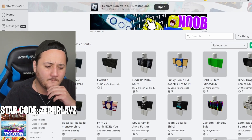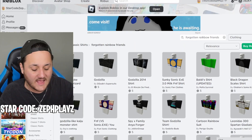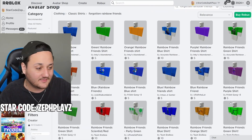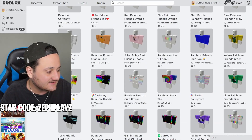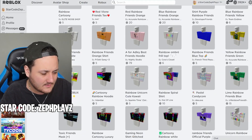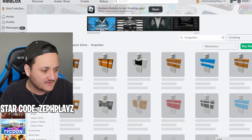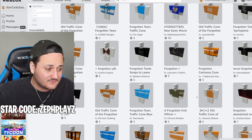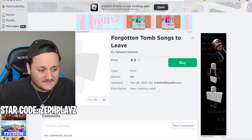Let's type in 'forgotten rainbow friends.' I have a feeling we're going to get a lot of rainbow friends results, but not the one we want. Yep, exactly — we got purple, we got blue, we got green. We got all the ones that we don't actually need. What if we just type in 'forgotten'? Maybe we can get something that looks like him. We're getting some interesting results.